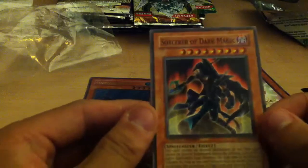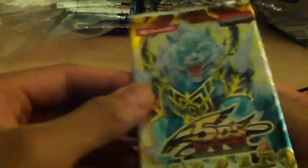I got a Yu-Gi-Oh! The Movie pack. That's cool. That was under the Hidden Arsenal too, but you know, why not? Shonen Jump Card, and then a Sorcerer of Dark Magic. Oh man, that's cool. Put that off to the side. That was a really thin pack.